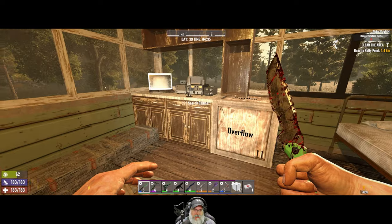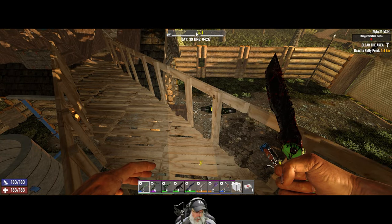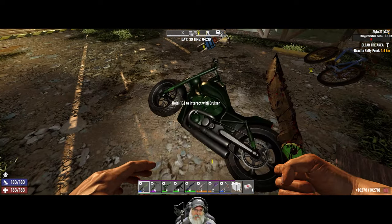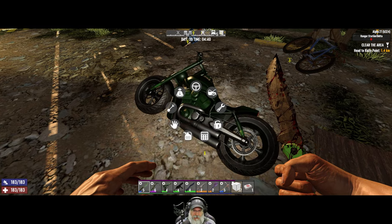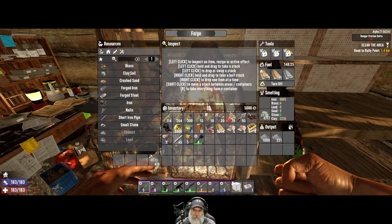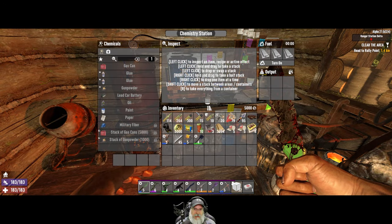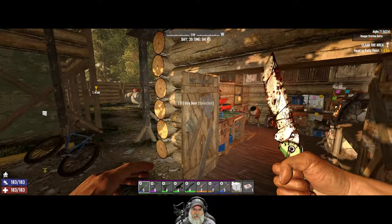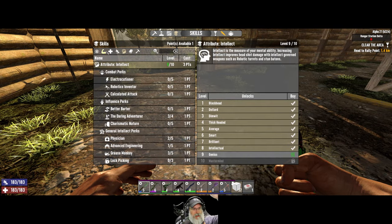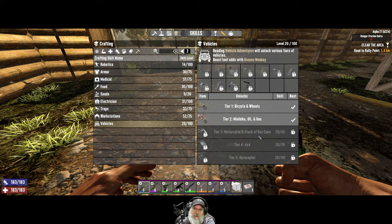We've got all this stuff to sell, but we're not going to do selling today because the traders reset on day 40, so that'll be tomorrow. I've made a whole bunch of fuel. We already have a full stack of 10,000 in the bike, and we can stand to put a little more. I still want to get that dirt bike, so we definitely need to keep finding vehicle magazines — we have to get to 45 to unlock all the stuff we need.